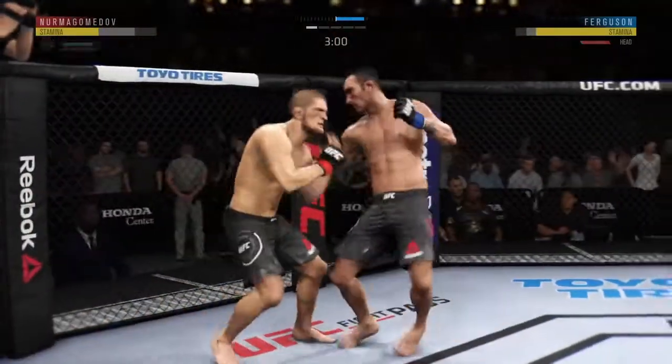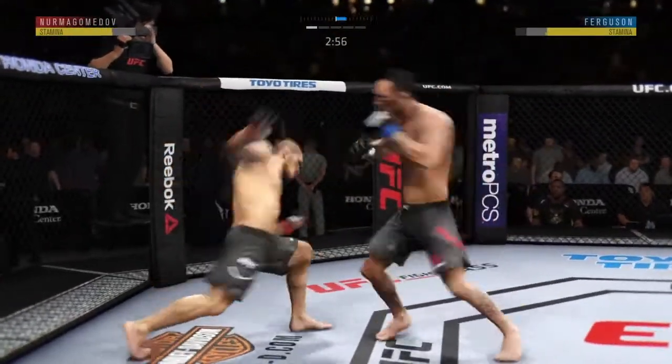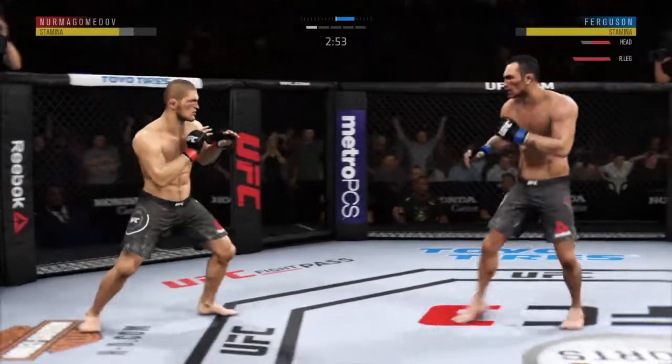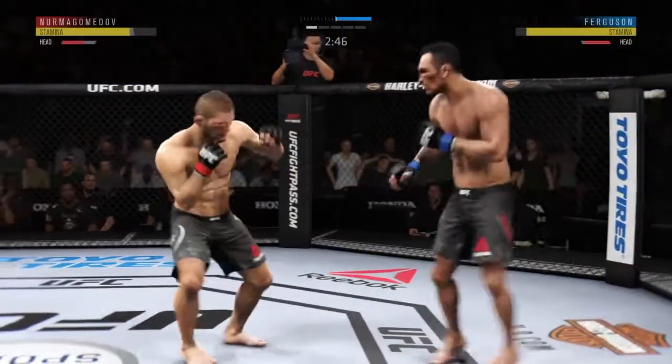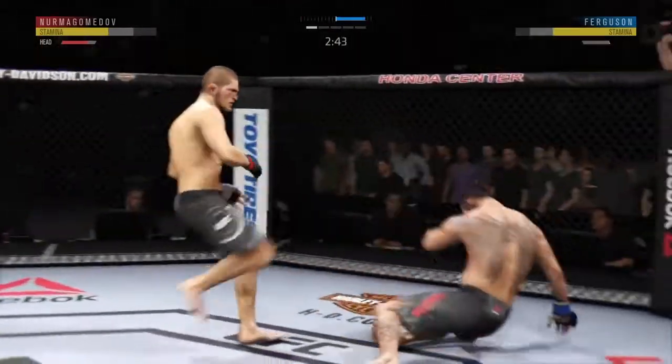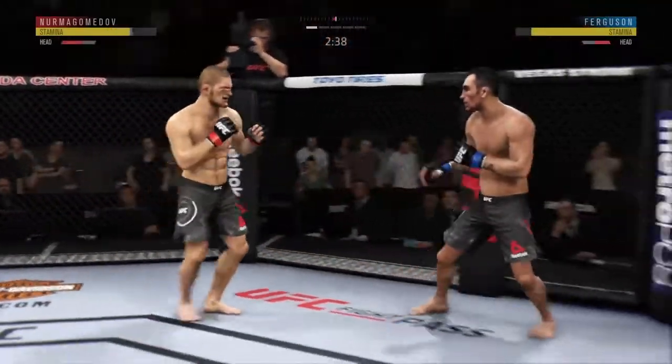Good defense there. Splits the guard and connects with the punch. Alec Kukuli gets caught by the inside leg kick. Nice jab. Yeah, looks a little wobbly on his feet. Hard straight punch.